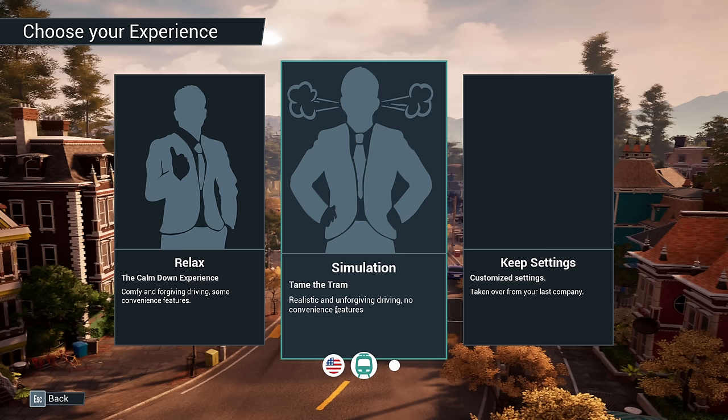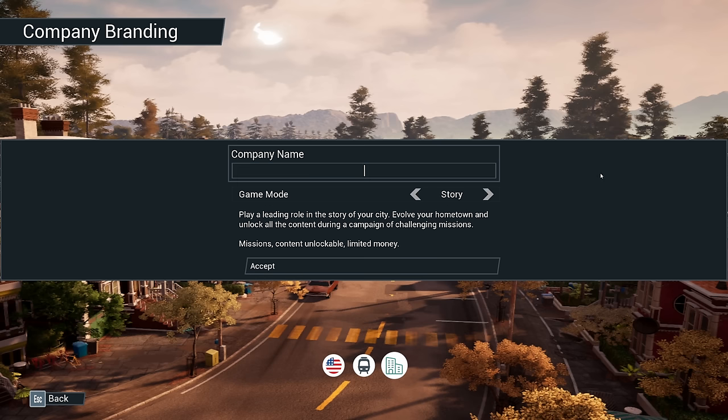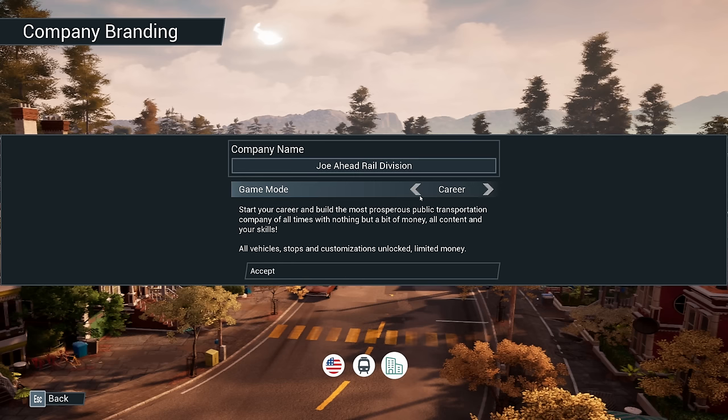The game modes on offer are: forgiving, tame the tram, realistic and unforgiving. Company name will be Joe Ahead Rail Division. Game mode — story, sandbox, or career. Story mode has missions, unlockable content, and limited money. Career gives you all vehicles.